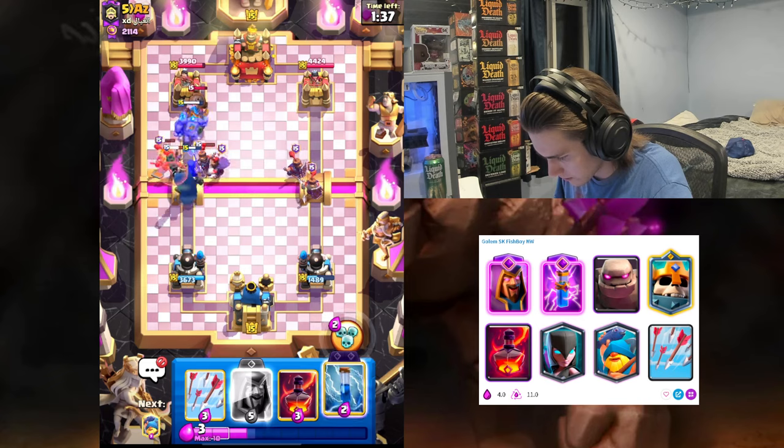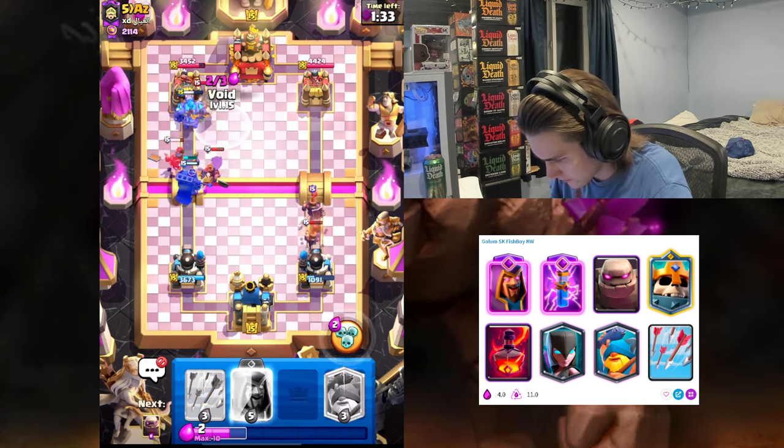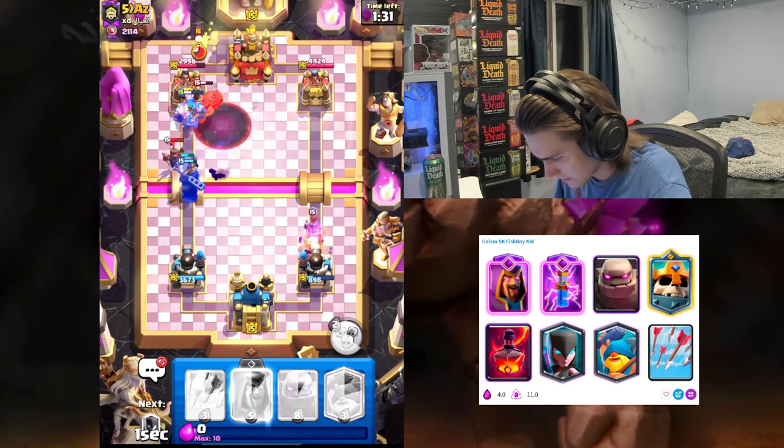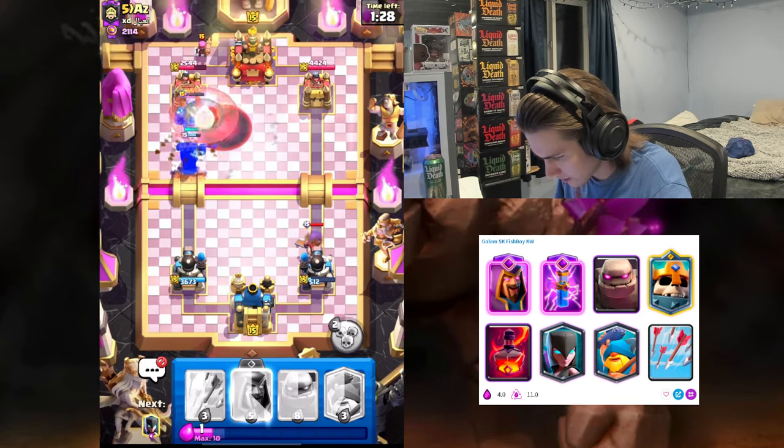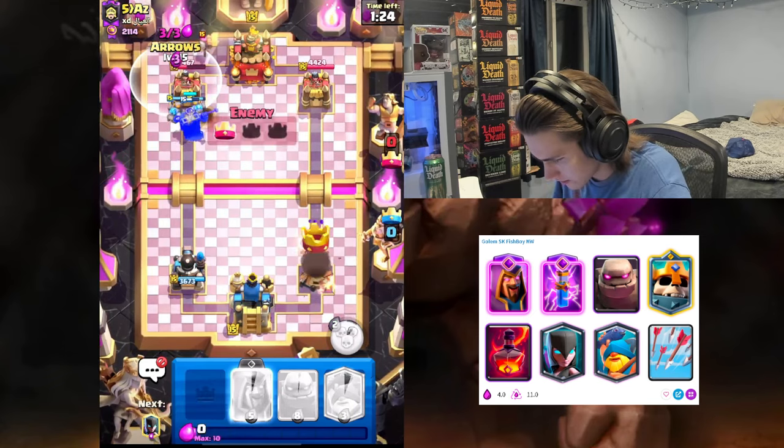Yep, the opponent is gonna go with the recruits. I am gonna zap that Mighty Miner, I will also void it to guarantee our golem does more damage. I will also arrow this Firecracker.